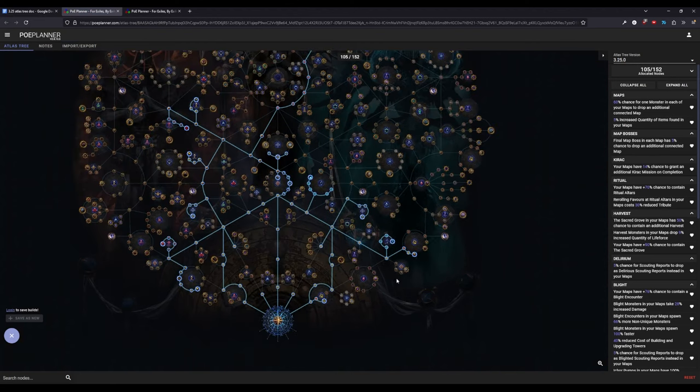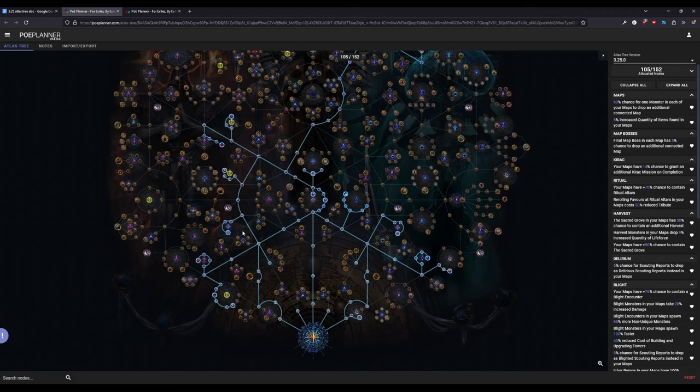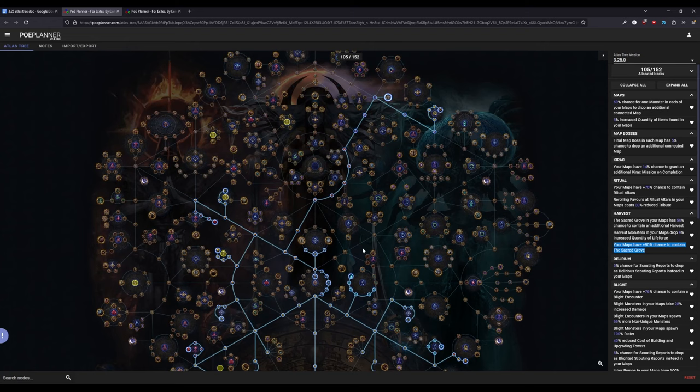We grab Safe Houses as expected, the two Blight nodes for safe blight with Immune Response and Templar Ingenuity, and additional harvest nodes. We also grab two small nodes that together give another 20% chance for Harvest to spawn in your maps, which combined with the others gives a 90% chance to contain a Sacred Grove. That means the majority of your maps will have Harvest, which is really good.